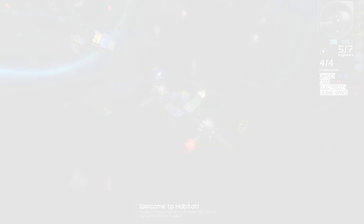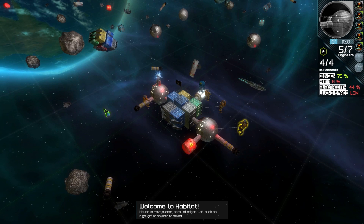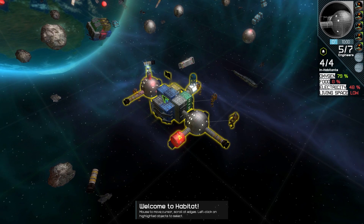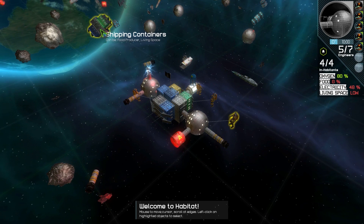Let's search around for some junk. We can use W, A, S, and D, or the arrow keys on the keyboard, or edge scrolling, or the middle mouse button to look around, and the scroll wheel will zoom in or out so we can see more of the map. You can hover your cursor over anything that looks interesting to get information about it. Here we see some shipping containers, a space capsule, an asteroid fragment, and a grappling hook launcher.